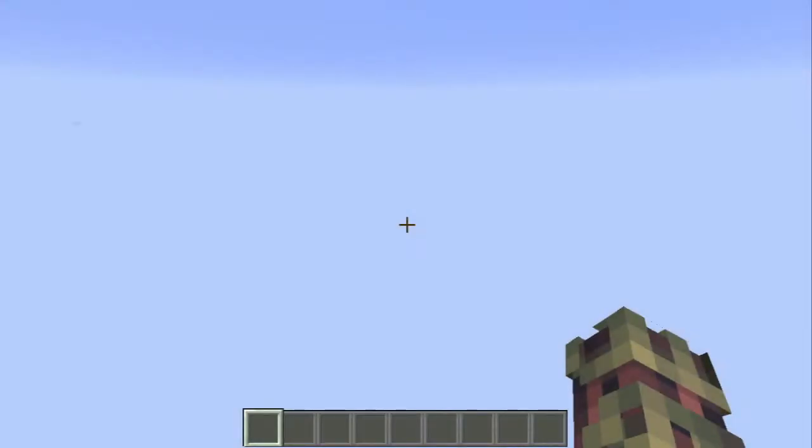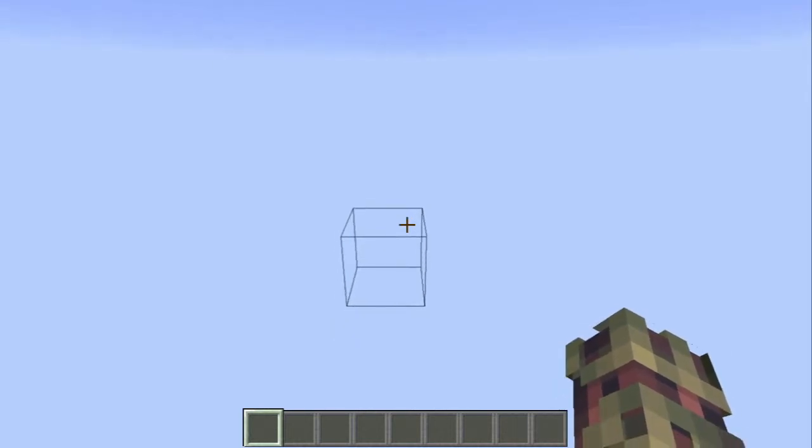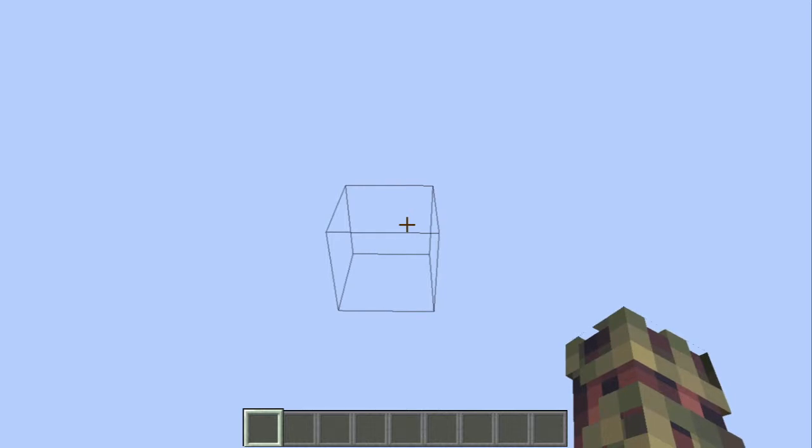Hello guys, today I'm here with a new video. I'm going to show you my new command: Or Spawn Add-ons. This adds Ruby Armor, Tree Capitator so that you can break trees instantly, and Big Bertha — and if you don't know what that is, that's a sword from Or Spawn.